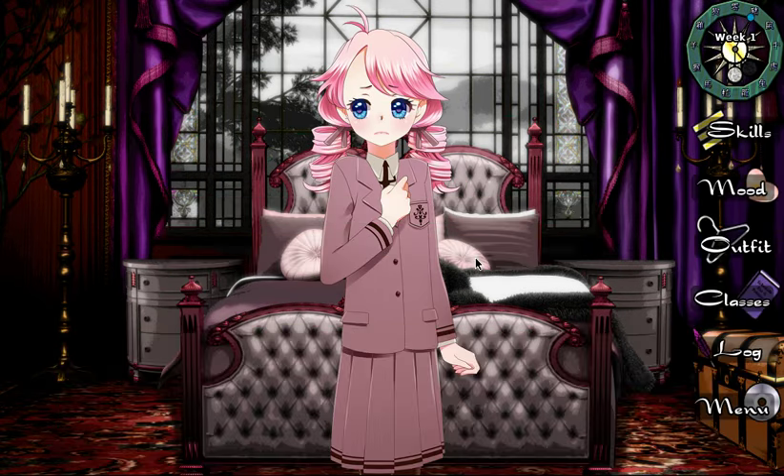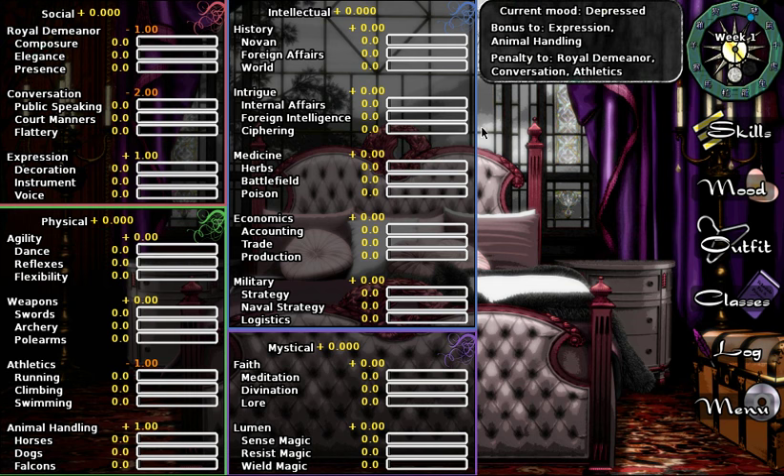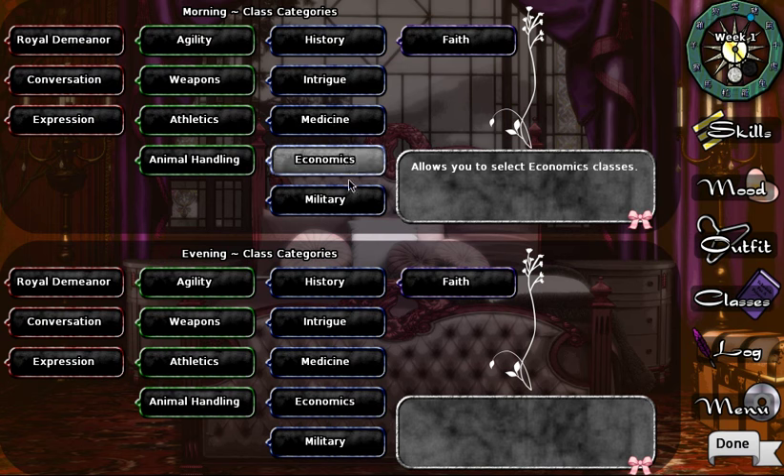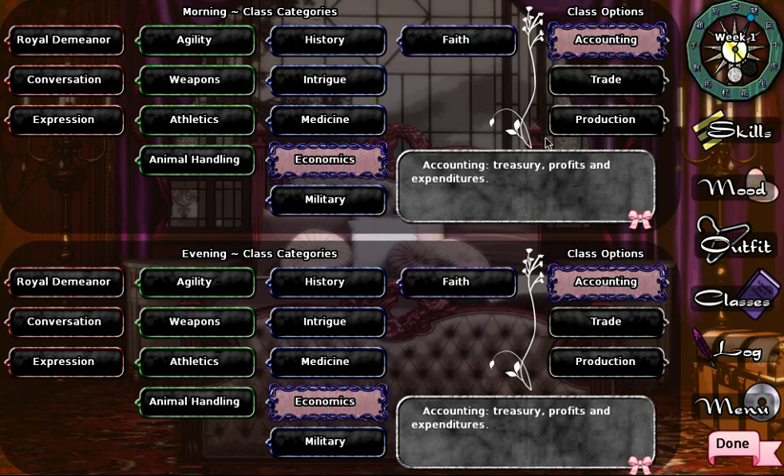We've played this before. Our mood is very depressed and our skills are at zero right now. For week one we're going to do economics and accounting twice — two accounting classes. The reason we're doing accounting early is so we can unlock lumen powers as early as absolutely possible.